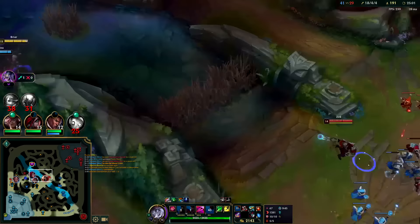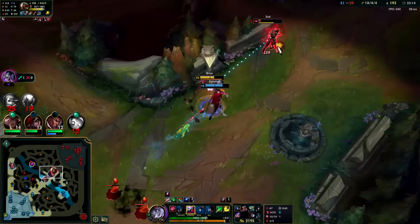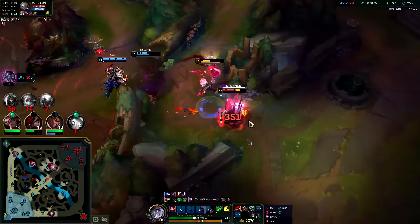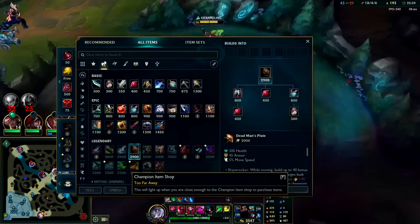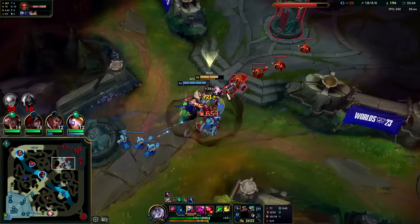I'm not even full build yet, and it's not like Briar falls off. Q on him, auto, W, auto — got my E down. Down he goes. W, Q, auto, W, E — I have Maw too. She was never anywhere close to killing me there. I forgot I had Maw, and clearly she didn't realize I had Maw. My E was on cooldown, she went in for the burst, and Maw popped.